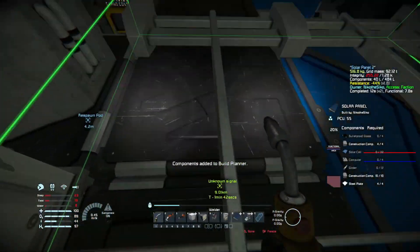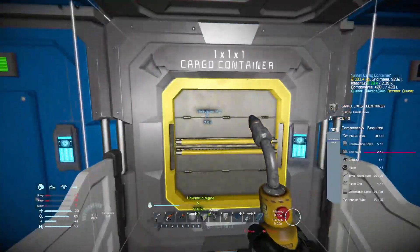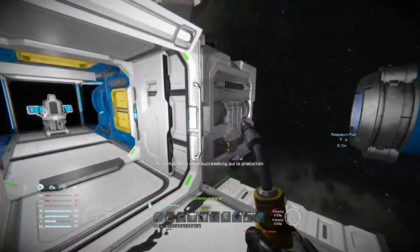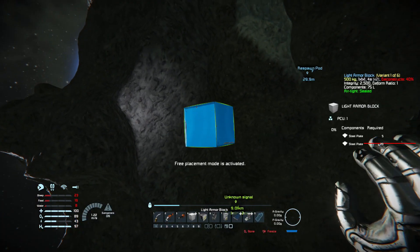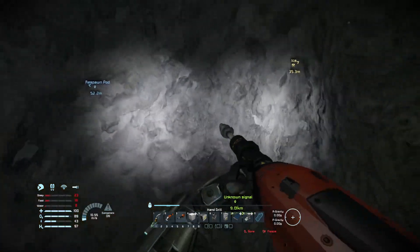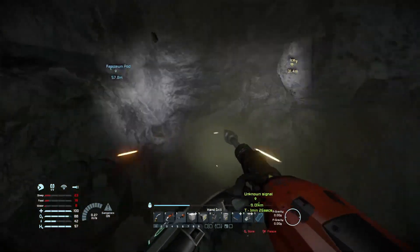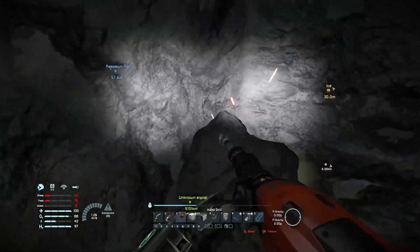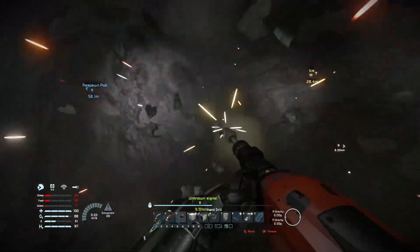Grab them into your production. We've got space for another battery over there — put them in the queue for building. Whilst those are in the queue, I'm going to grab some more stone so we can make it into ingots and whatnot.